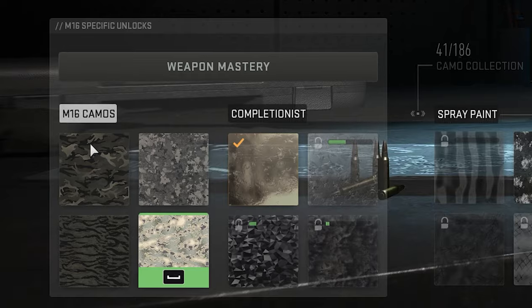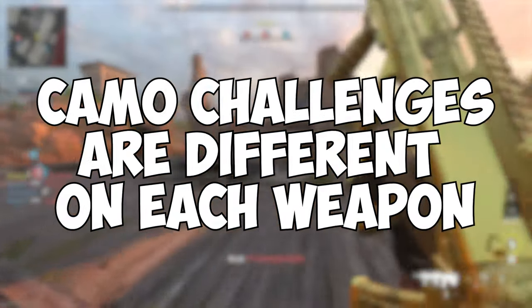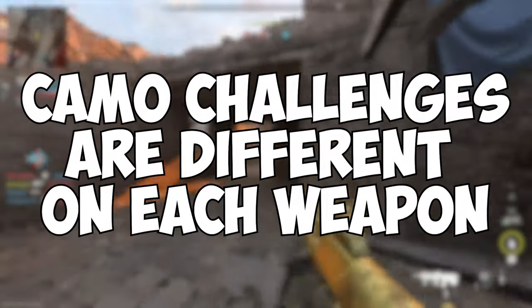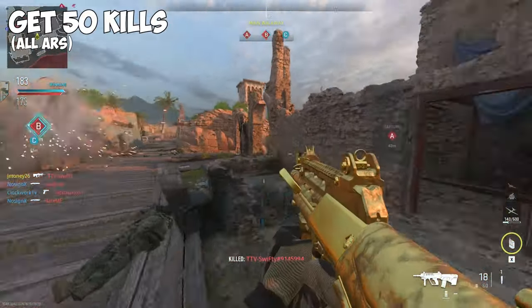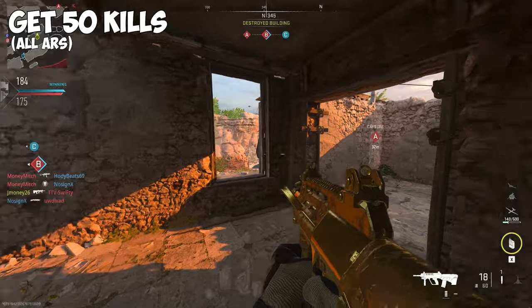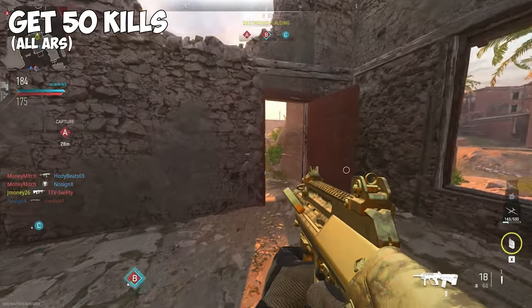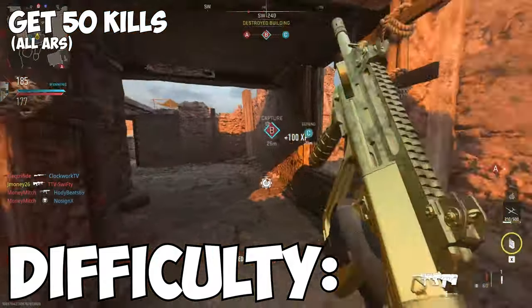Now let's take a look at these base camo challenges. These challenges vary from AR to AR, so I'm going to go through each challenge individually and let you know what weapons they apply to. Get 50 kills — you need to do this with all ARs. You don't need explanation for this one. Point and shoot until they're down. If you're having trouble with some of the weaker ARs, head back to the weapon build section of the video and try some of those out. Difficulty? Cocomelon.